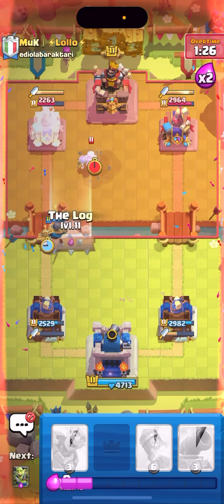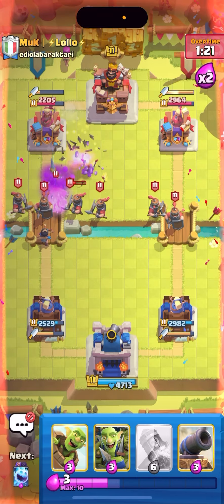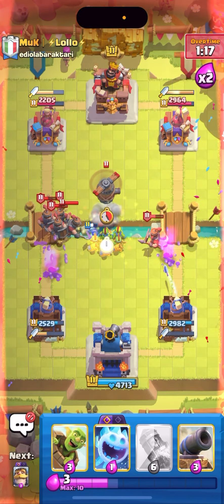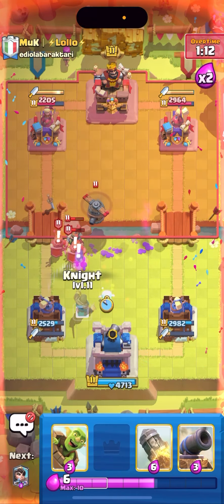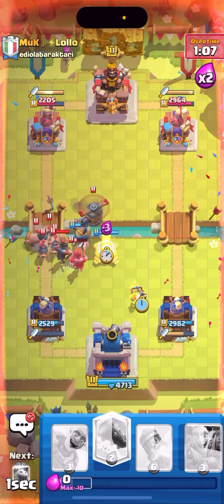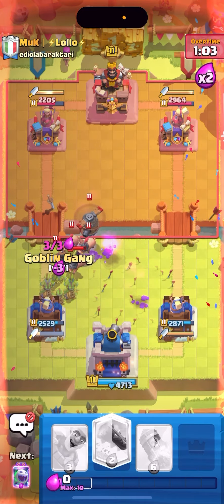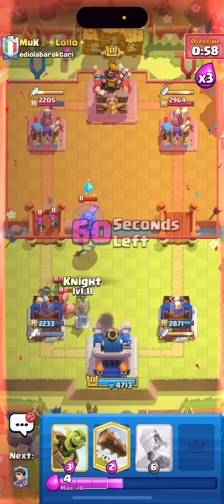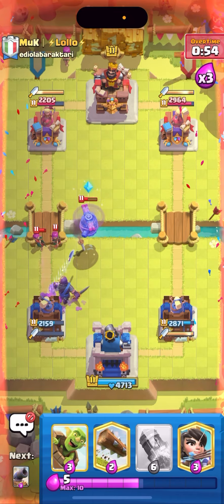Good prediction by him but I can just log and it should finish the mother witch off. I'll put my goblin gang all the way up high. All this guy has to do is save his arrows and just play them on top of my goblin gang — it's not that hard. I'm gonna cannon all the way up high and this is where I think I lose. I got a goblin gang — wait, evolved ice spirit might save me here. It's gonna keep stunning the flying machine.